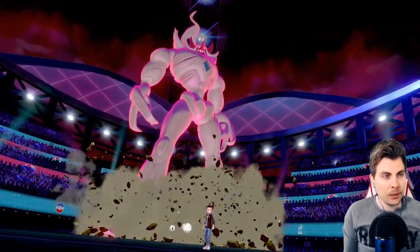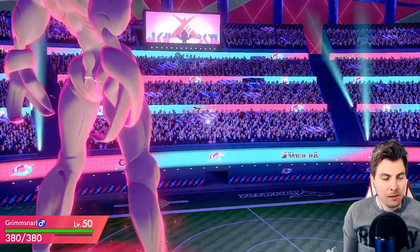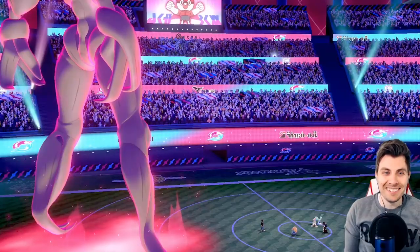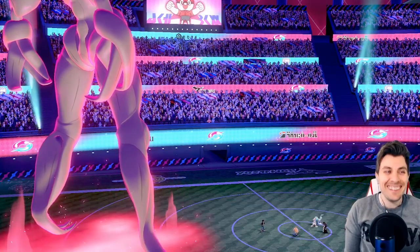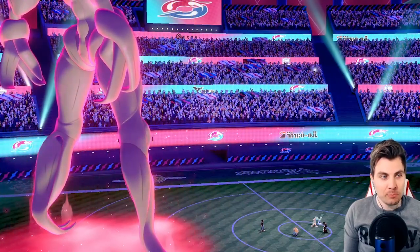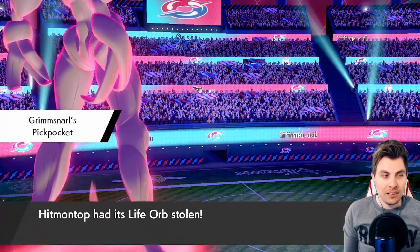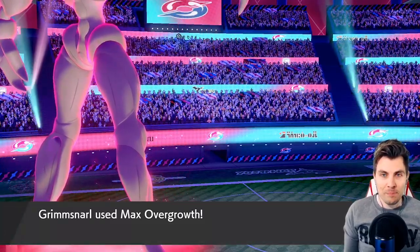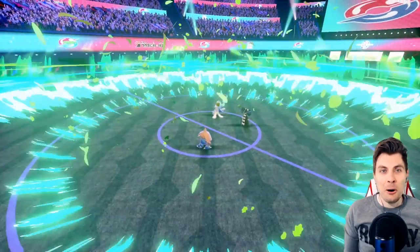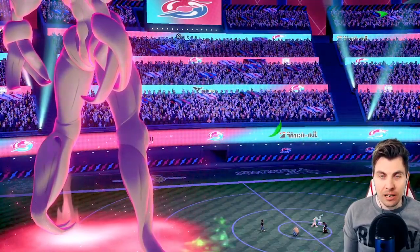Just worry about the Gothitelle maybe Faking Out Hitmontop, but hopefully not. Perfect — this works out so well! There's the Weakness Policy boost, and then Pickpocket will activate straight after. We steal the Life Orb, and Weakness Policy alone isn't strong enough, but if you add a Life Orb on top of that — there you go. Get rid of it just like that. The Grassy Terrain will recover a little bit of that Life Orb chip damage, which is super nice.